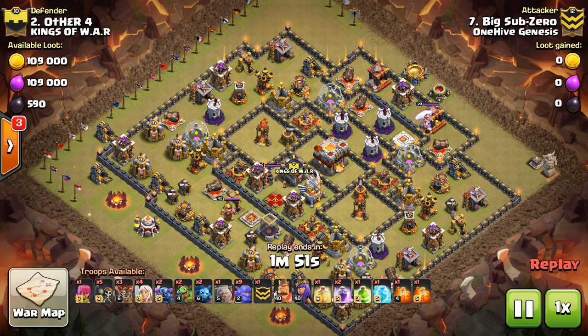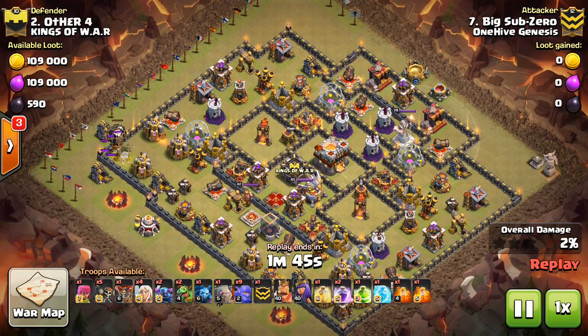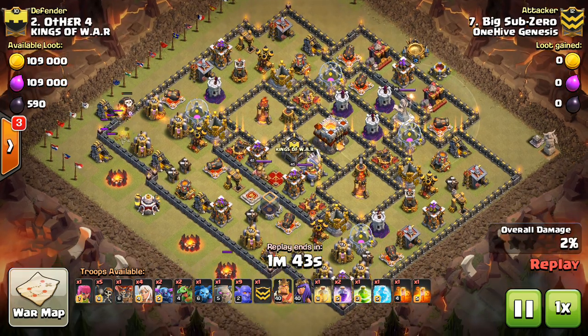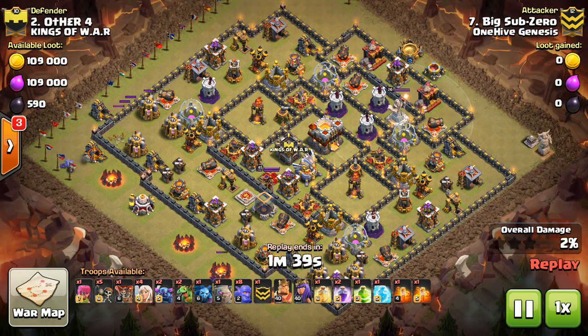Starting off here with Big Sub-Zero, and of course it's still using the bowlers — they're a staple at Town Hall 10 for these two-star attempts. They are good at getting in there, getting the Town Hall taken out on the compact bases which you often see at Town Hall 11. The bowlers are good at getting the second bounce; they get great value, good DPS per throw because it doubles when they get the second bounce.